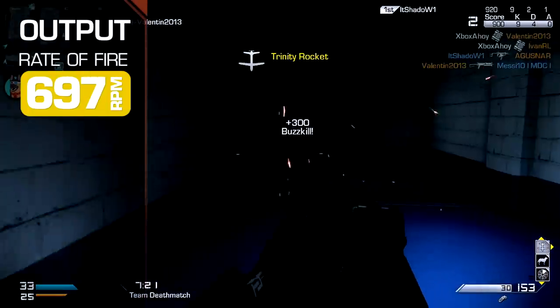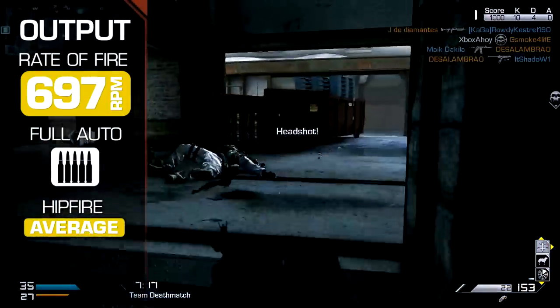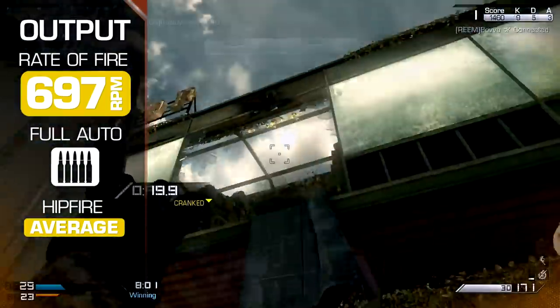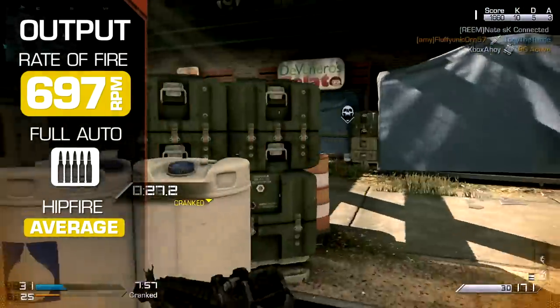Rate of fire is moderately low at 697 rounds per minute. This means it's quite important to land aimed shots to ensure reliable kills, and depending on hipfire may leave you vulnerable to faster firing weapons.